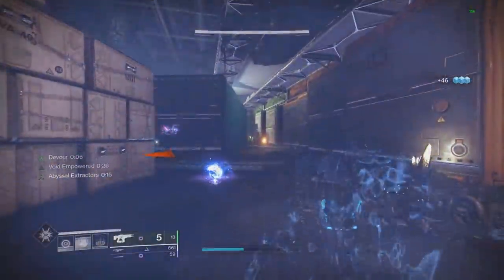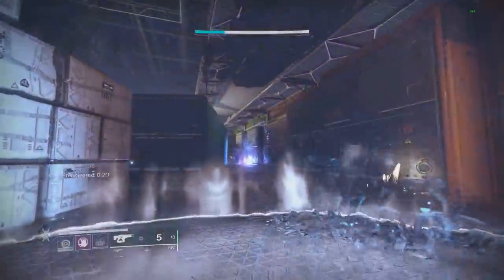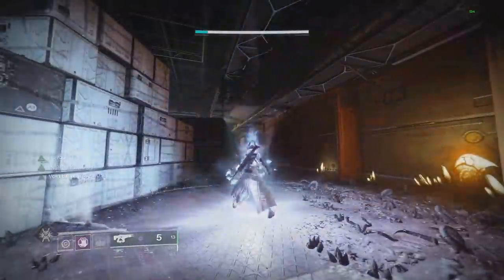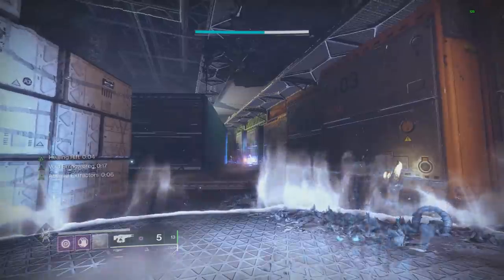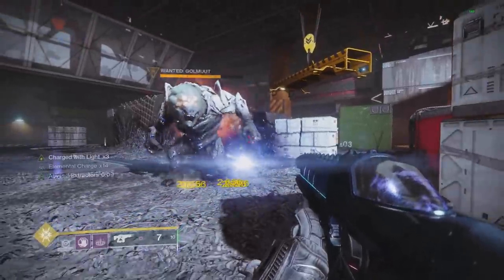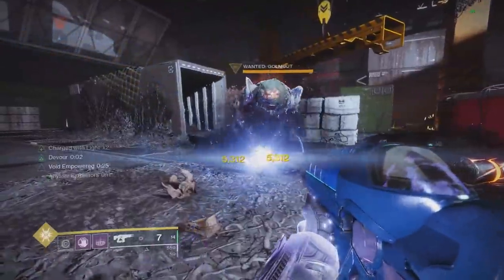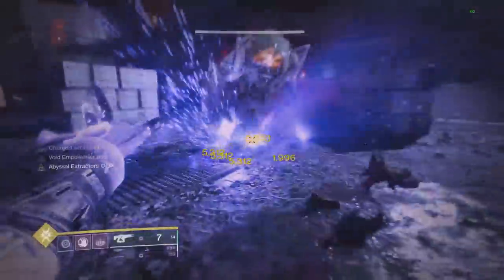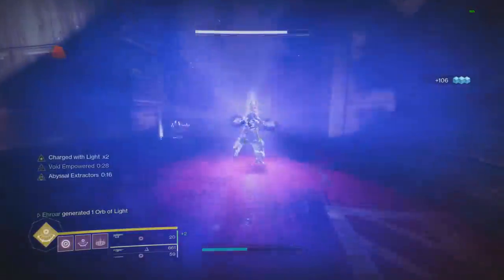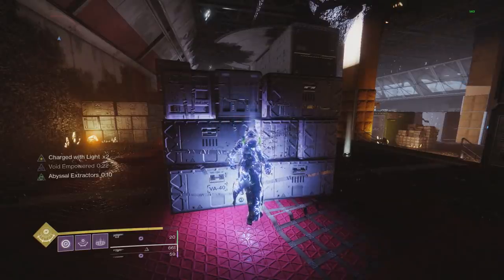If being invisible on any subclass in the entire game is not cool enough, what also happens when you're invisible is you get all of your abilities very, very quickly — I believe even your super charges up quicker, so it's pretty much like Nezrixen on all classes turned up to 12. And not only do you get all of your abilities quickly, my Vortex grenade usually hits for 26.56, but with Void Empowerment it goes up to 53.12, which is exactly double damage. Finally, Void Empowerment also makes Void roaming supers last about two times longer as long as you're not spamming them.